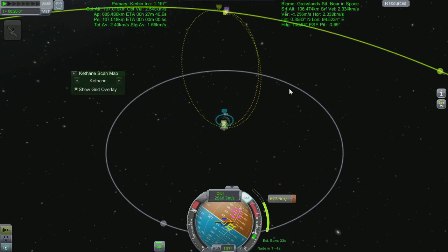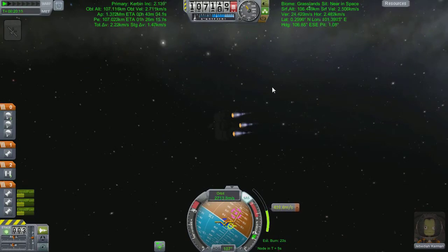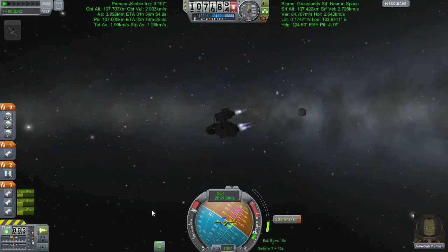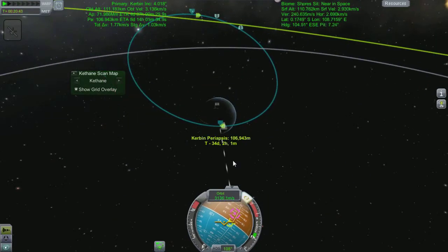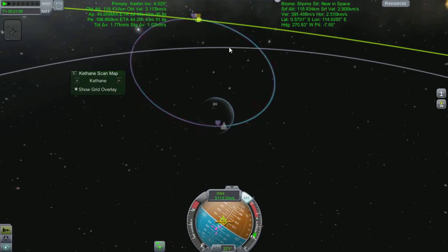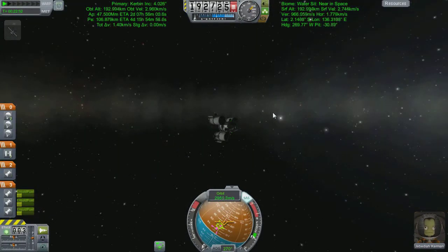I've circularized my orbit and sorted out a maneuver node to put us towards Minmus. I'm halfway through my burn here — we didn't need to see me shedding off the lifter stages, we've seen that three times already. There's a little bit of finessing to do on this burn. I managed to overcook it and end up flying past Minmus, but with ever so slightly feathering of the throttle — perfect encounter set up.